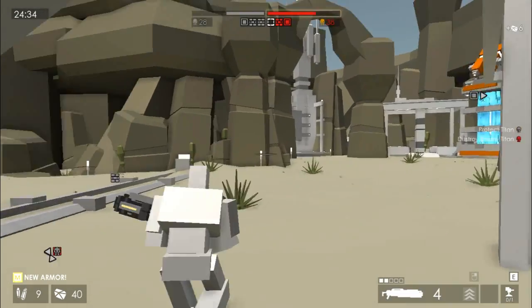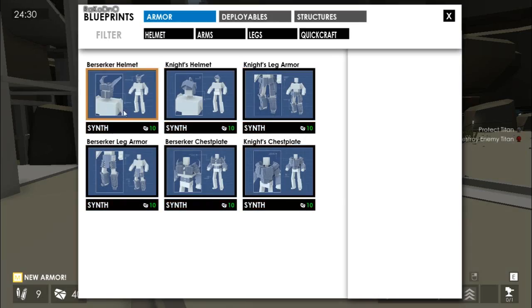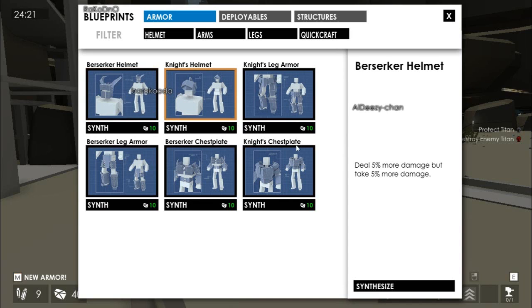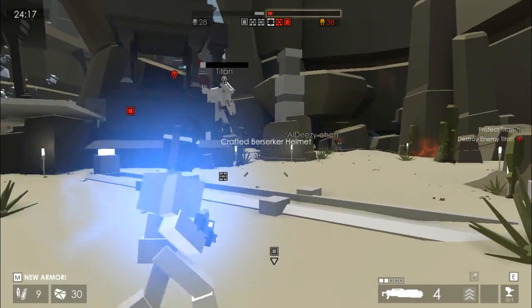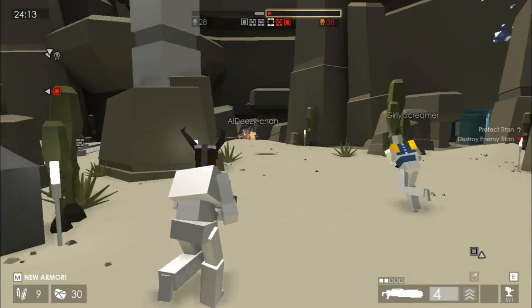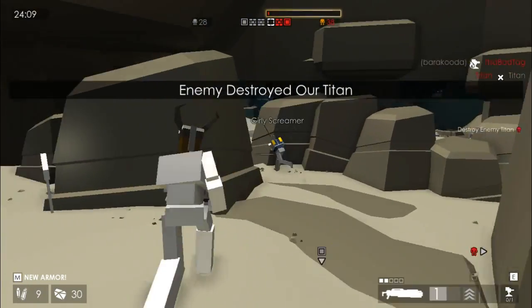It's like Loadout because of the third-person shooter style, and you can also craft your own stuff - like you can craft armor in-game. I usually go for one that does more damage and takes more damage, because if I get the drop on enemies, it's better. You can make your own armor in-game, and you can also craft your own weapons. Like this shotgun right now, it's an automatic shotgun, and I crafted that myself.